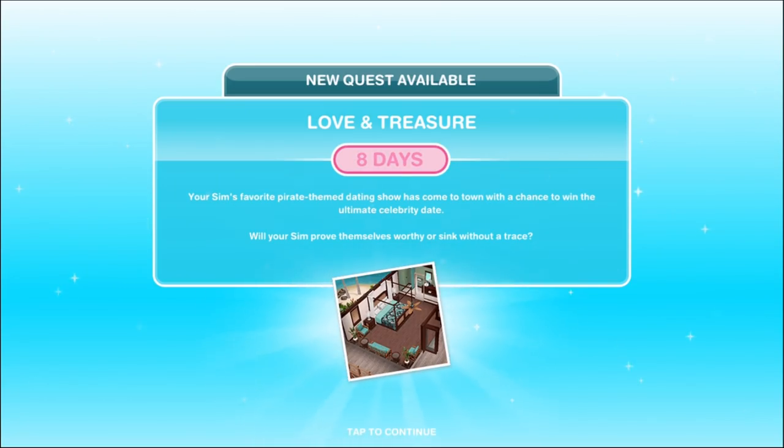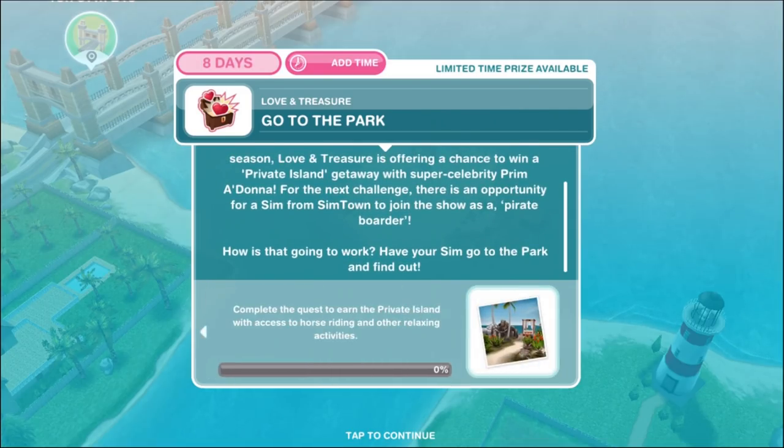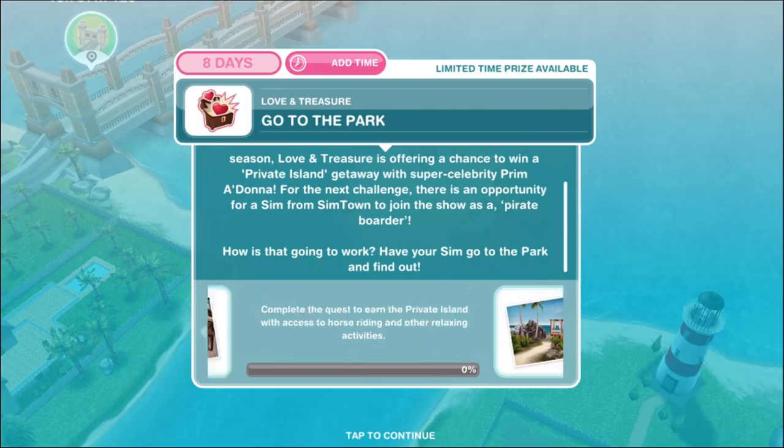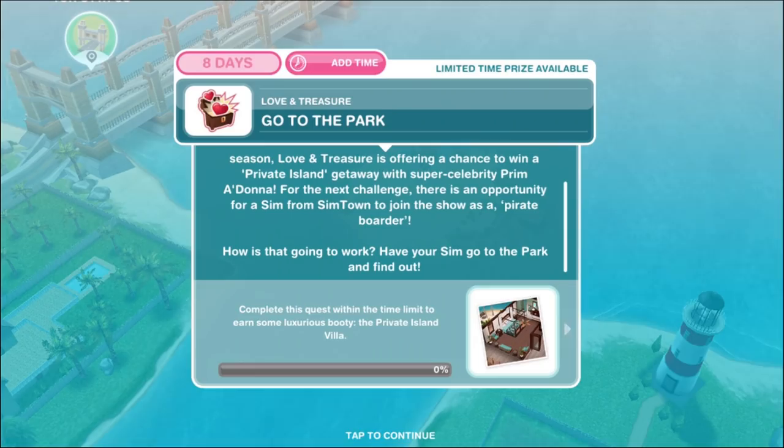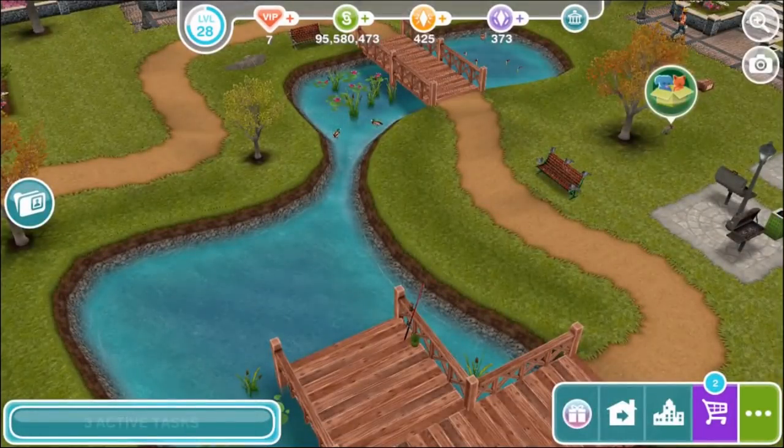Building that island kicks off the Love and Treasure discovery quest, which is an eight-day quest. Your sim's favorite pirate-themed dating show has come to town with a chance to win the ultimate celebrity date. If you complete the quest, you earn the private island with access to horse riding and other relaxing activities. But if you complete it within the eight-day time limit, you will win the private island villa, which is a pre-built template. We'll have a whole tour of the private villa in a separate video, linked in the description below.